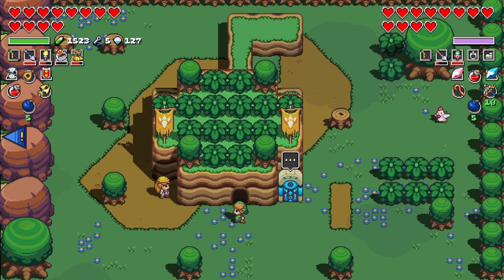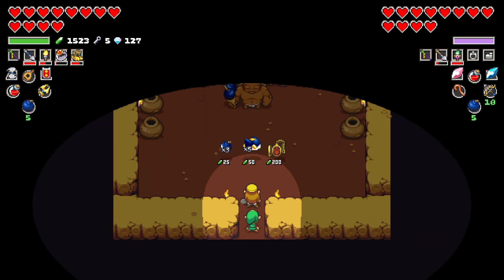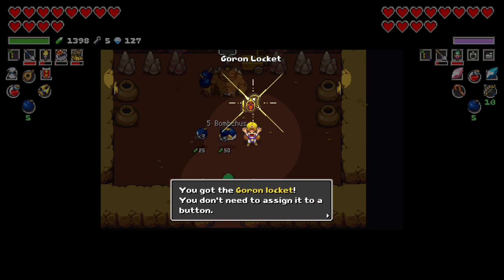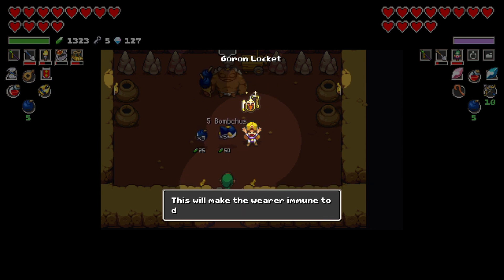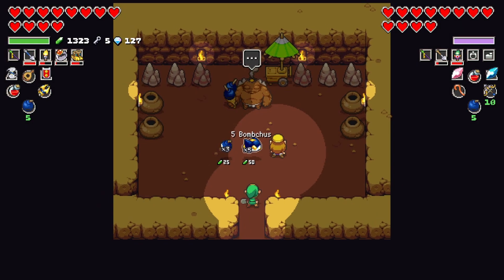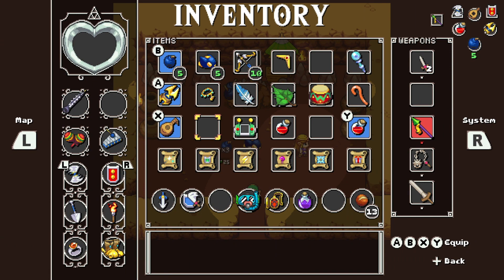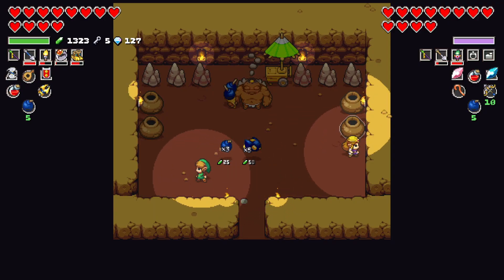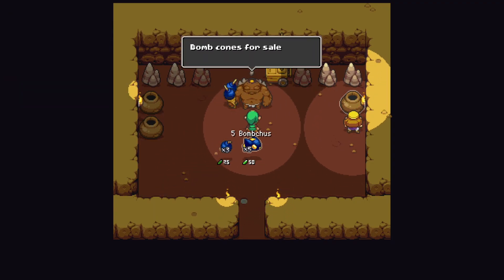After we get the last dungeon — oh, it's that timepiece-looking thing! Let's get it. We don't need to assign it to a button — this one makes you immune to damage from lava. We both get it, right? Yeah, so we're both immune to lava and stuff. That's great.